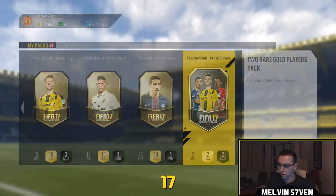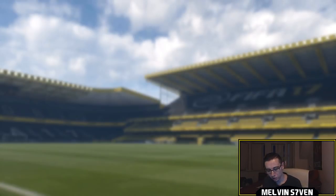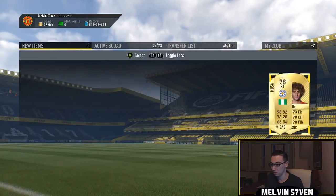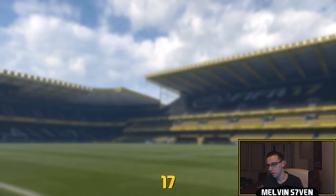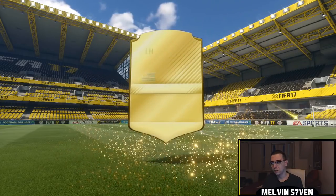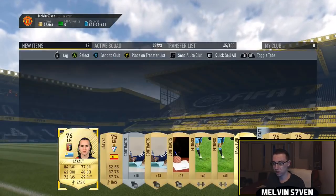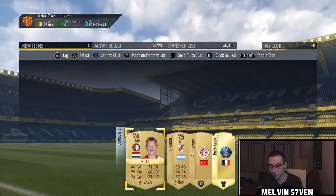There are absolutely no silver packs — they're all gold. So we'll start off with this two-player pack. Nothing huge there, but any Premier League players will be good. Two Premier League players — I'll take that. I submitted both of them I think. We'll open these 7.5k packs next. I do want at least one walkout or decent inform, because this has cost me a lot — though it only actually cost me about 80 to 85k.